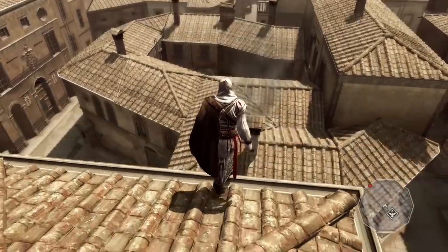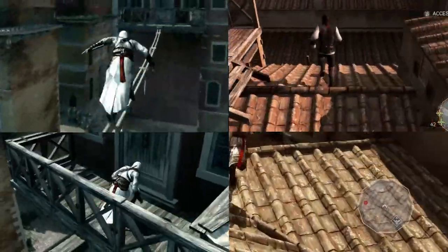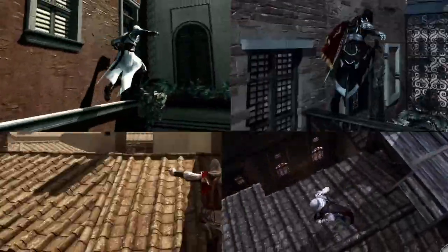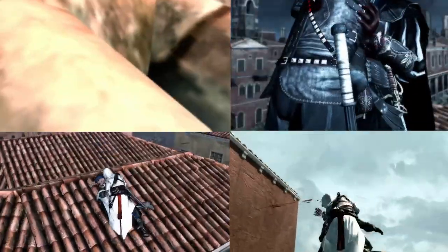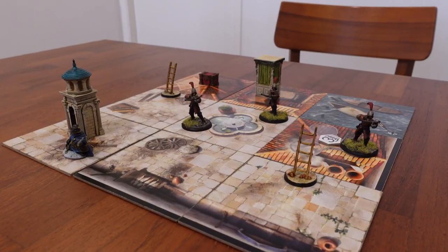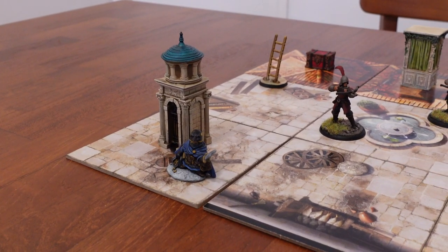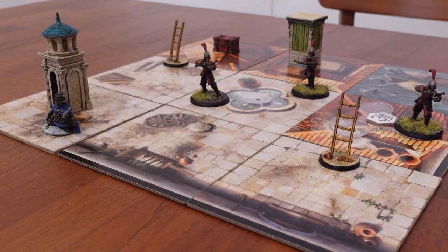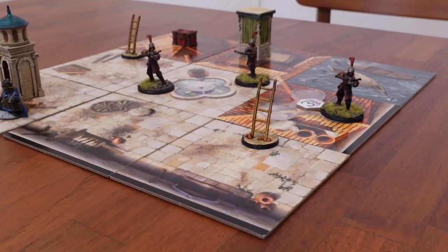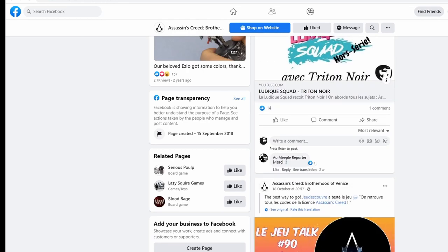If you're a fan of the Assassin's Creed games, you've probably spent countless hours with Ezio parkouring your way through the roofs of Rome and Venice. So when you got the board game, you probably felt that something was a little flat about your gameplay experience. The tiles look great, but it just felt a bit off, especially these ladders which would just randomly stick out of the table. So I wanted to see if there was a way I could add some of that verticality to my games.